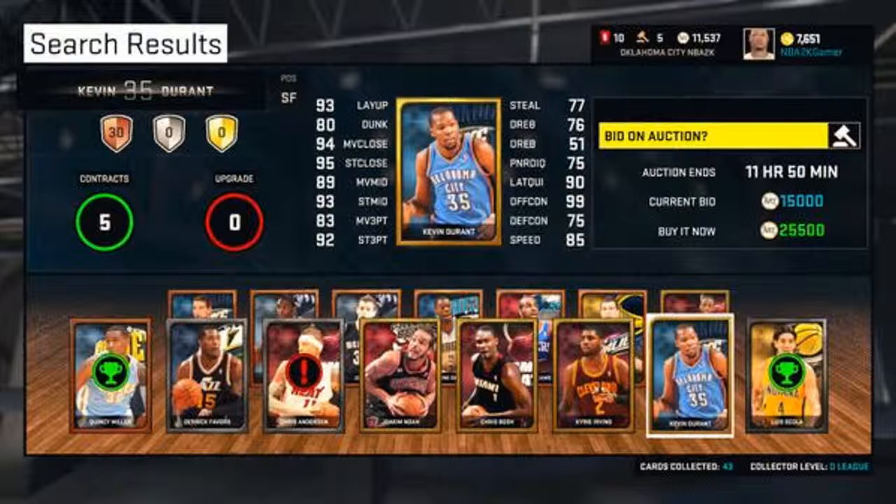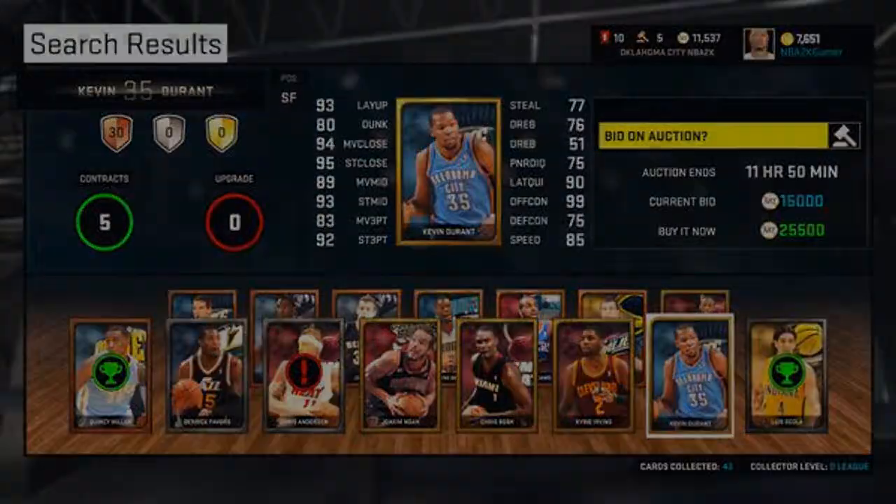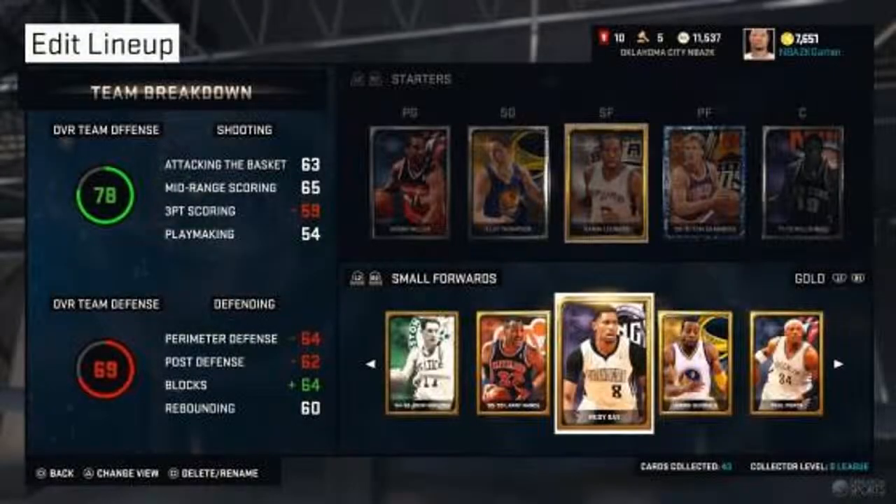I really want to see if it has a good filter — what I mean is a search engine. Maybe I'm looking for a card between 5,000 and 8,000 MT, or a specific gold player, a specific player from like the Kings or something. I really hope the search engine is more specific than just looking for the card manually.